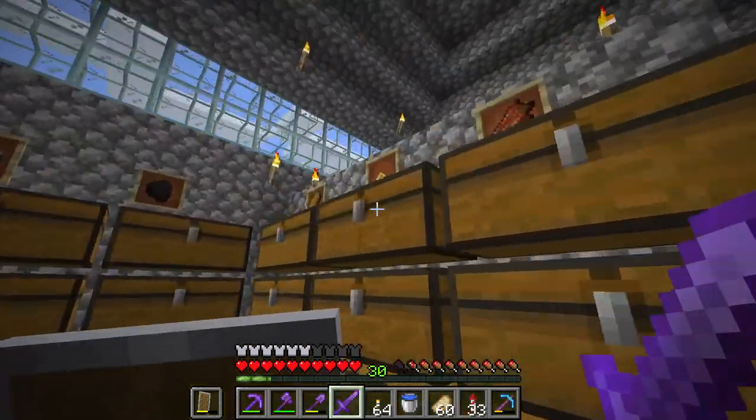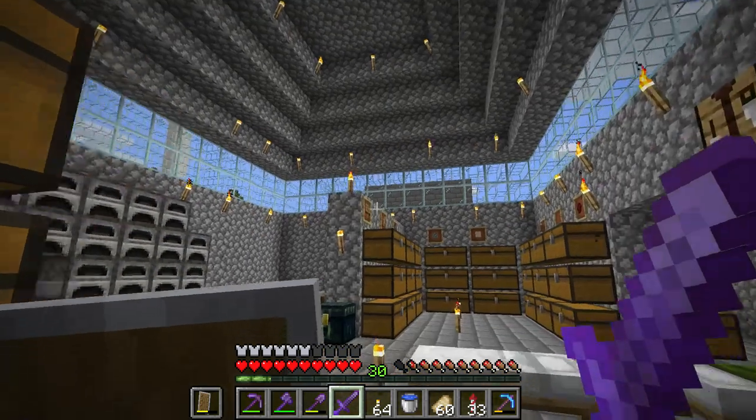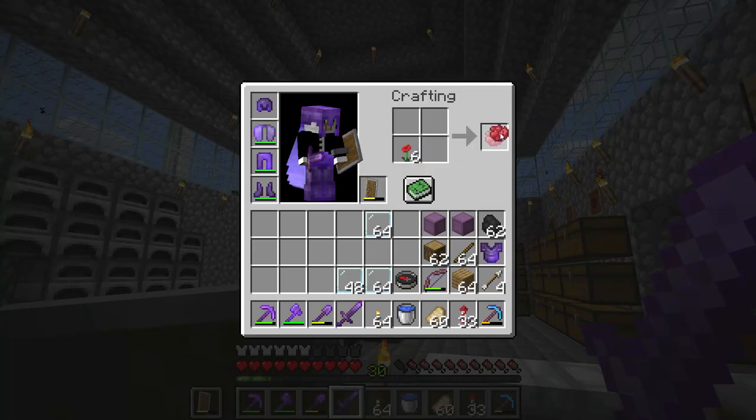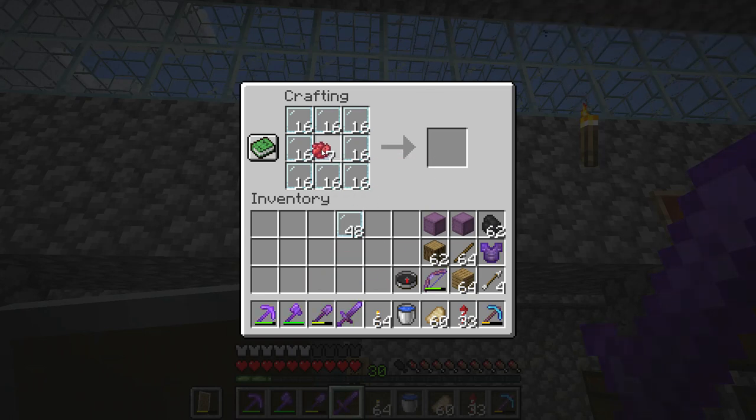I am also gonna make some red glass by using the poppy, turning the poppy into red dye. Now all you need to do is put glass panes in every block except the middle one, and then boom boom — red stained glass pane.